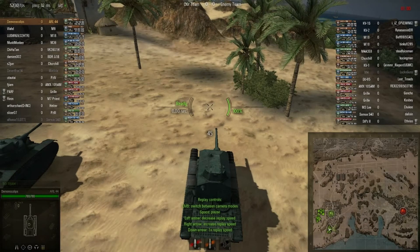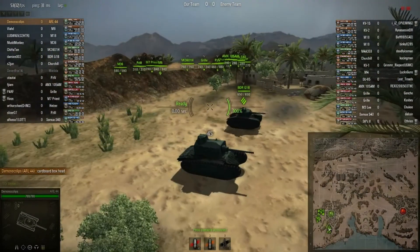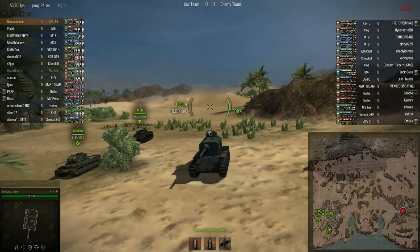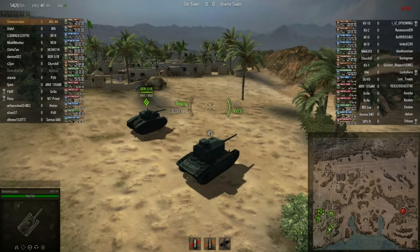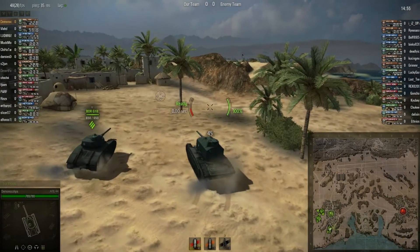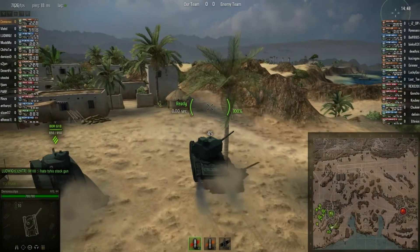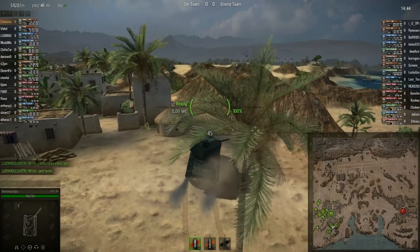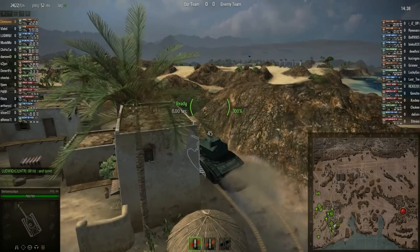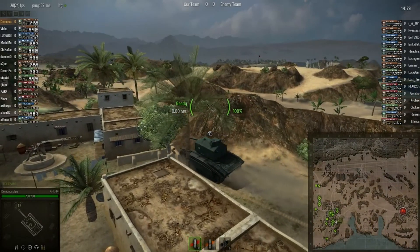This is my first match ever with the ARL 44 — I call it the cardboard box head. Surprisingly I ping a good number of shots off myself that I don't believe should have pinged. Starting out, the one thing you must get from the BDR G1B is the 90mm DCA 30, because the first gun you get is basically like an M1A1 75mm that you'd get on an American tank — not great.